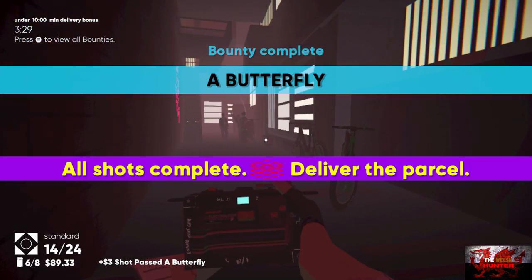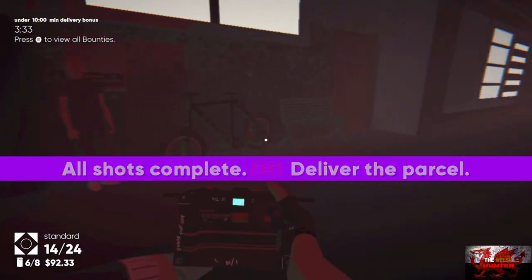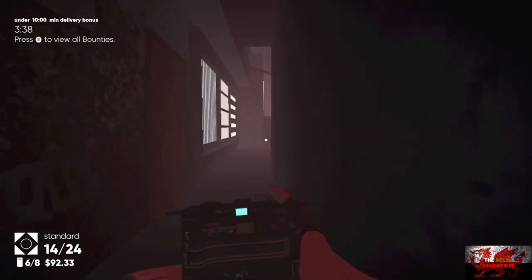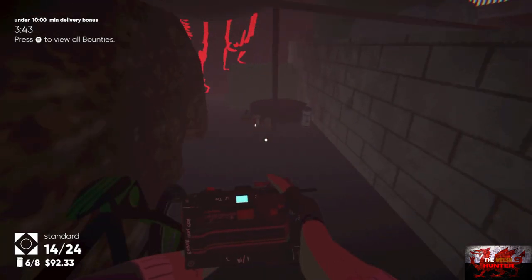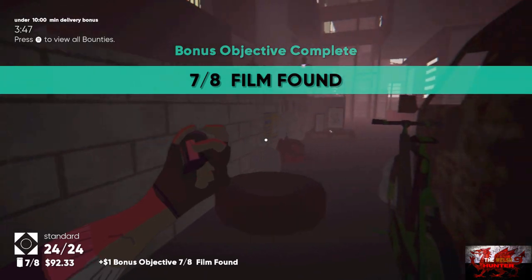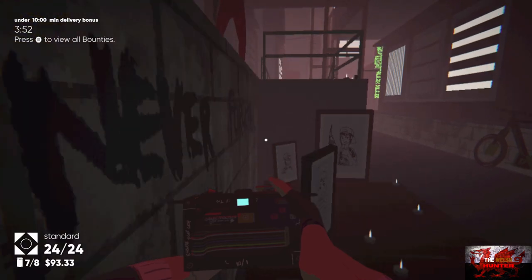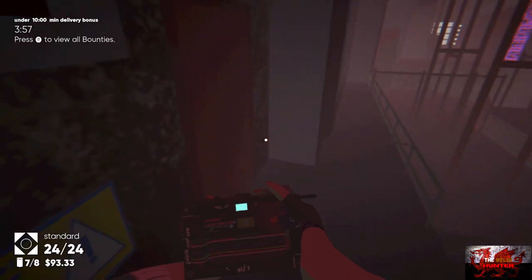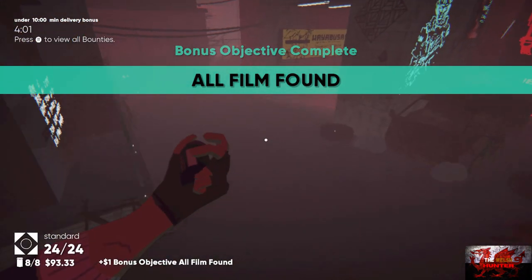Now we should have all main quests done — we just have to do the bonus objectives. Keep heading straight down away from the bikers, all the way, and go to the right just underneath this burnt van. Pick up film number seven. From here jump up to where that guy looks like he's taking a whiz — we're just trying to get the eighth film right there. Pick up the film from the stairs — that is all bonus objectives complete.